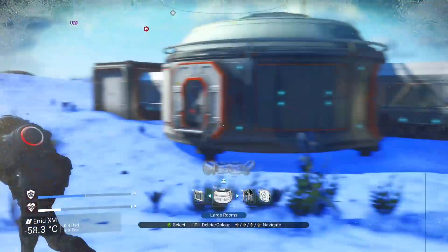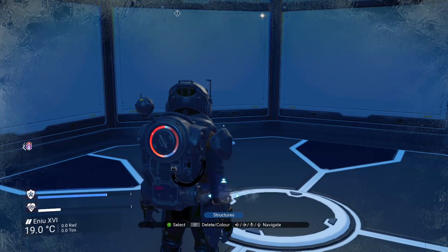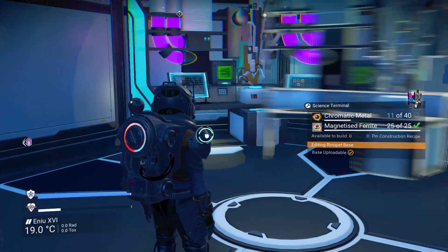Alright guys, now that you've added another room into your base, go back in and go inside that new building. You're going to want to go ahead and build that science terminal. Again, it's only 40 chromatic metal and 25 magnetized ferrite — it's really easy to build.